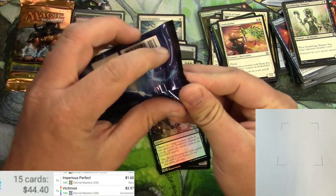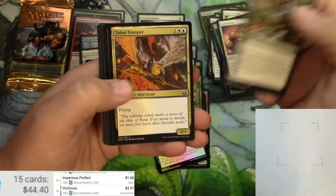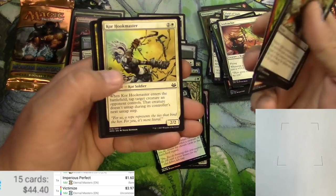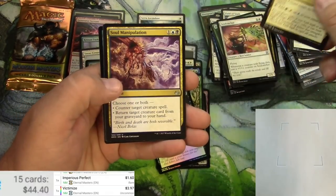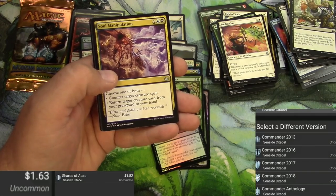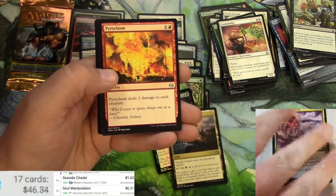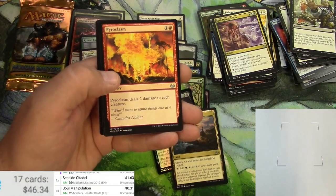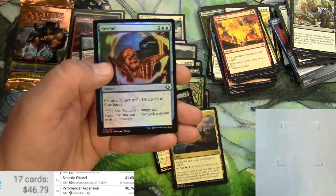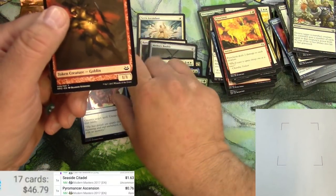Commander 2017. Gruesome Spectacle, Gilded Lotus, Mudbutton Torchrunner, Seaside Citadel — I always have to check these. Some of those tri-lands get a lot of play in Commander. Buck 63. Soul Manipulation — nope. Pyroclasm and a Pyromancer Ascension — not much. A reprint and a Rewind.